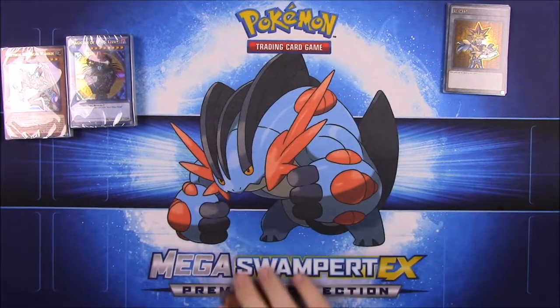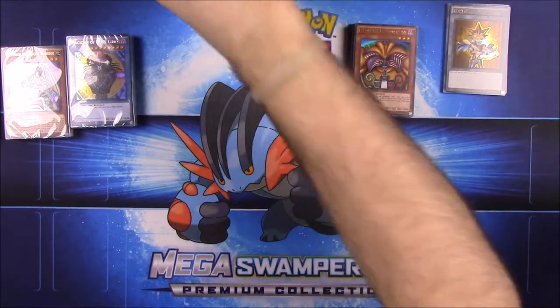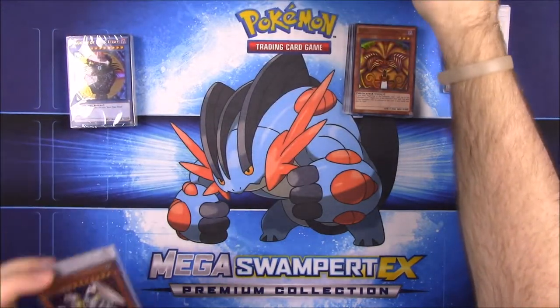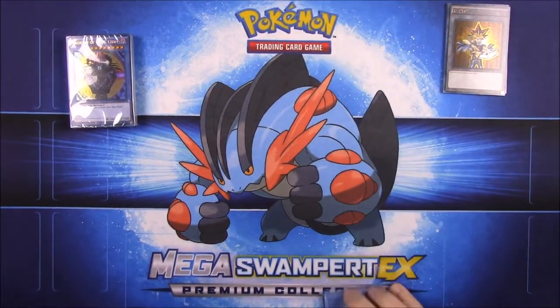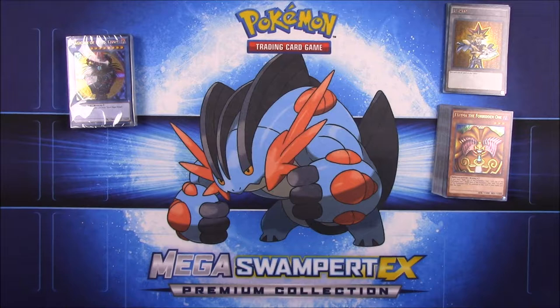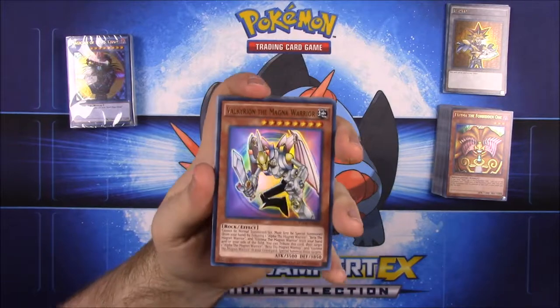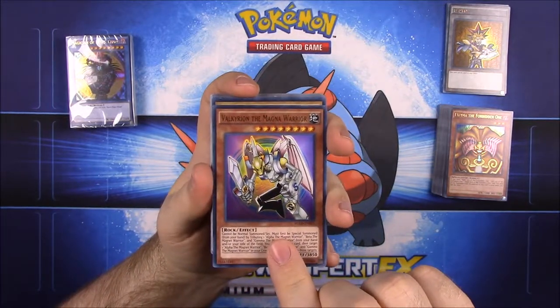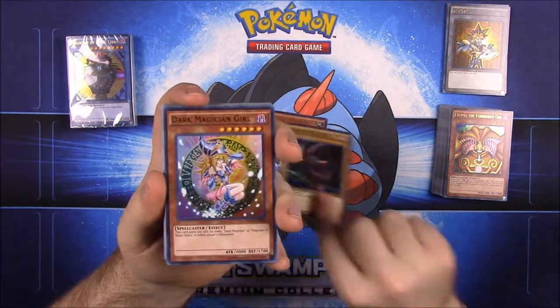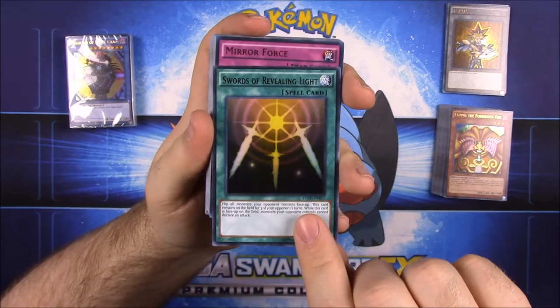That was the Exodia deck. Looking at the remaining options, I assume this next one is the Battle City deck by the picture on the packaging. We'll go ahead and open this one next since it's second on the back. Getting these cards open now.